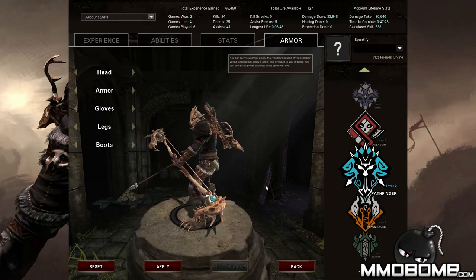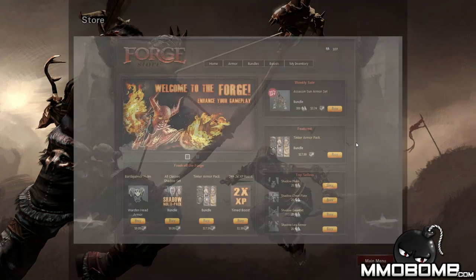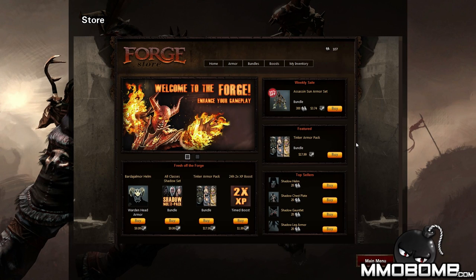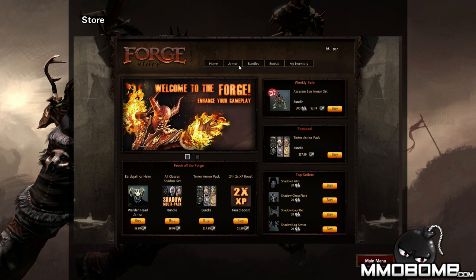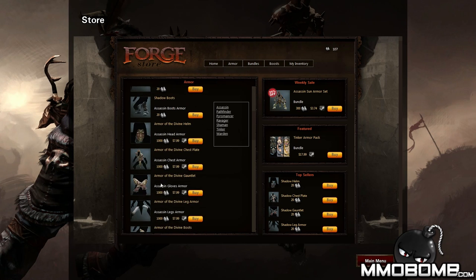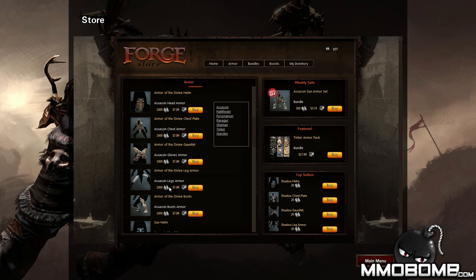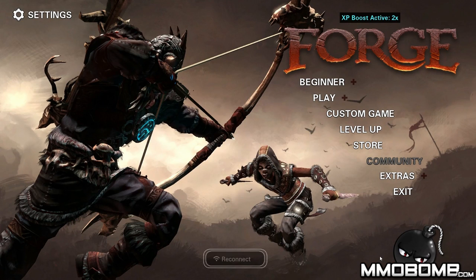The armor section basically lets you see different armor variations that you can choose on your loadout. The armor works in just a cosmetic way — this is somewhat the way you actually get to use your in-game currency, by purchasing armor for your individual classes or perhaps even boosts so you level up quicker and gain access to more points to move around. There are no pay-to-win aspects at all to the armor shop, which is really great to see. You can either purchase it with real money or by using the in-game currency. I currently have 107 and I don't really have any indication of how long it takes to earn that.